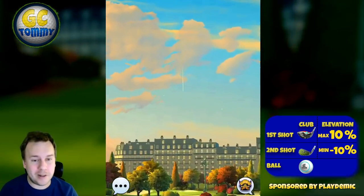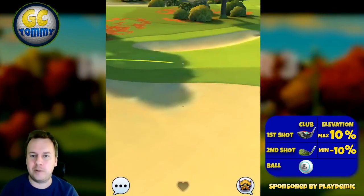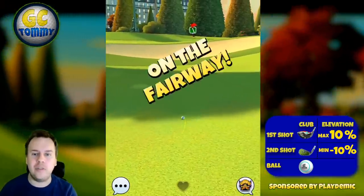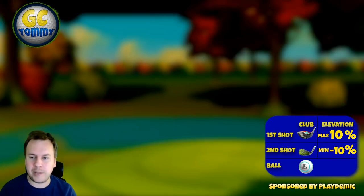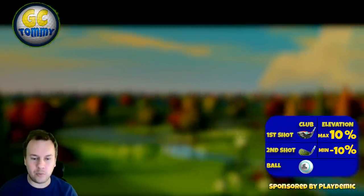Maximum distance with a 10% over adjustment, using max left spin and four and a half bar topspin. You can see that we hit the rough, the ball slows down, and ends up just at the beginning of the shadow on that fairway — and from there it's definitely going to be a very interesting play towards the pin.